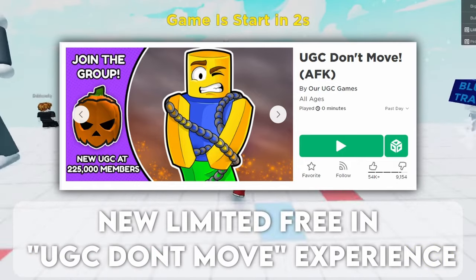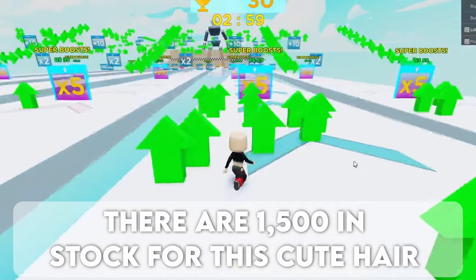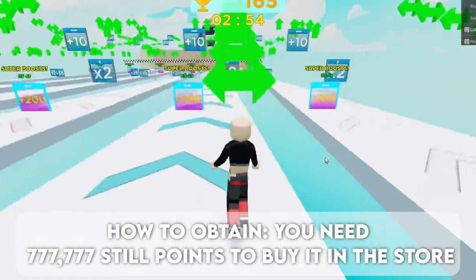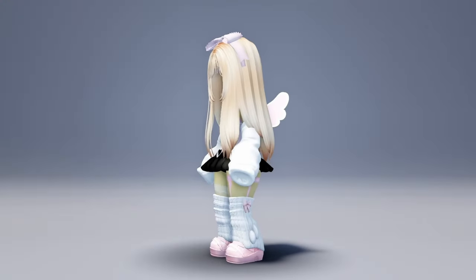Limited free item in UGC Don't Move experience. There are 1500 in stock for this cute hair. How to obtain: you need 777,777 still points to buy it in the store. Here is the cute hair for you guys.